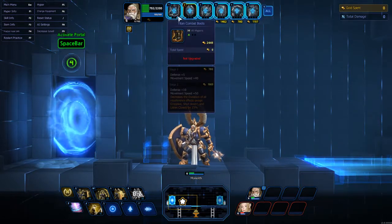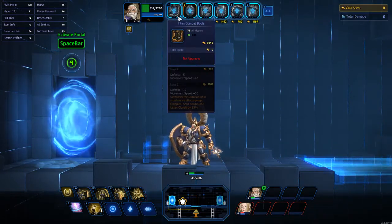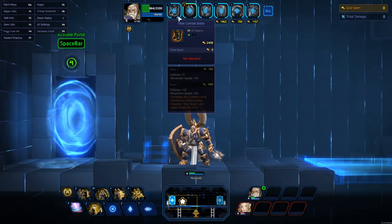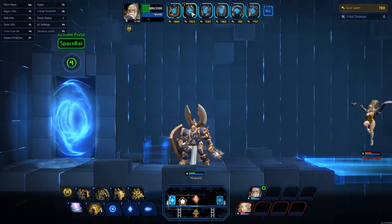The first item is Titan Combat Boots — defense plus 5, movement speed plus 40, and defense plus 10, movement speed plus 40. Initially, when I come out of the gate, that's the first item I put gold into.